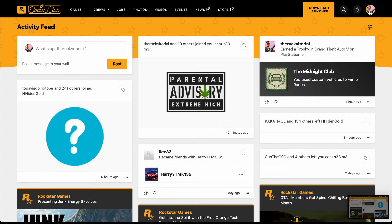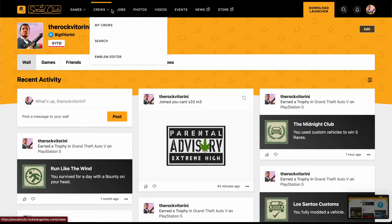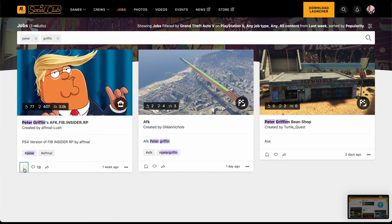Once you have linked your accounts and signed in, go to Jobs. If you want to browse random jobs you can do it there, and you can even search for Peter Griffin if you want to find that job. There are two ways of bookmarking — you can just click the bookmark icon over here if you're on PC.